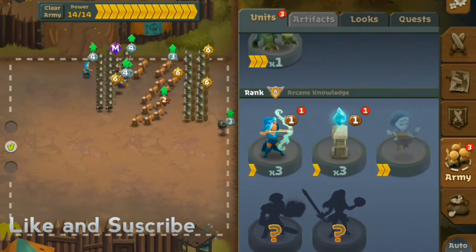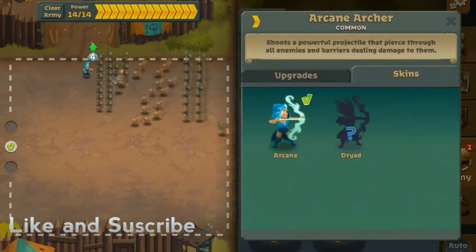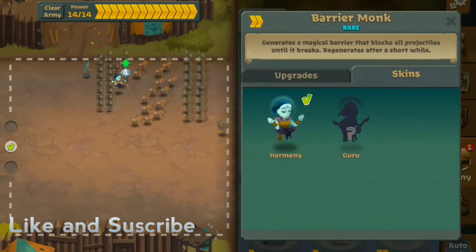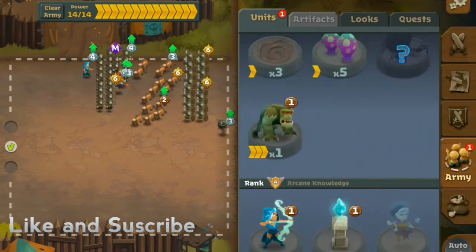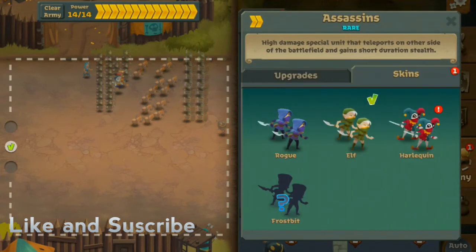Let's go onto the army. We got some more of these — I want a skin for that, that would be really sick. Yeah, this one has a guru skin that looks sick. And we have the harlequin skin that looks sick too.